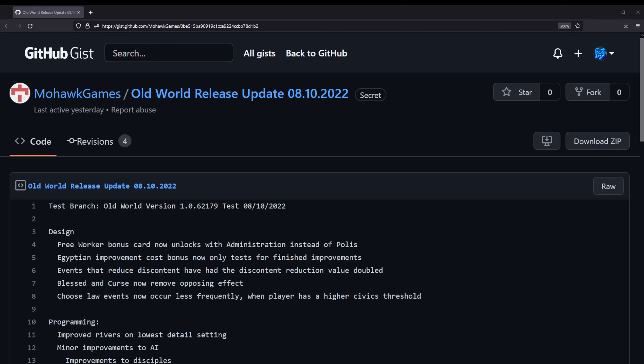Hey folks, Algris here with another Old World Test Patch review, this time for Test Patch 62.179 on August 10th, 2022. This is a pretty small test patch, pretty cozy, not too many things. We should be able to get through it quickly.